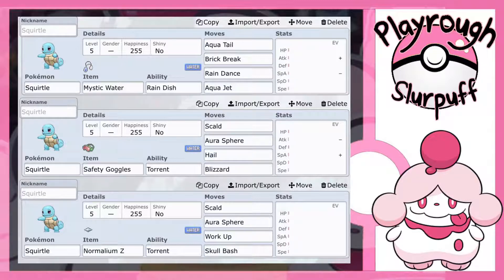On to the second set — I have a Squirtle holding Safety Goggles. I know you guys are questioning me right now. Safety Goggles basically means moves like Sleep Powder, Stun Powder, Hail, and Sandstorm — you take no damage from. And as you can see on this set, we have the move Hail on there, so we want to protect ourselves from taking damage per turn. We have the ability Torrent, which I've already explained. And then we have the move Scald: 80 base power, 100% accurate Water Special Attack move that has a 30% chance to burn.